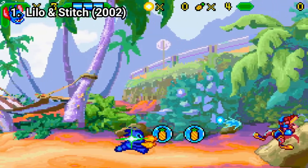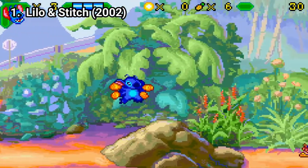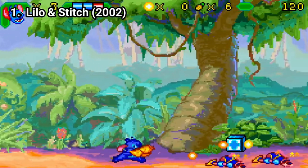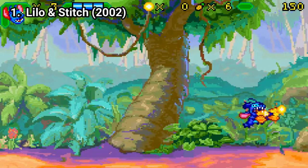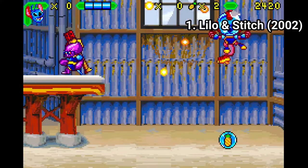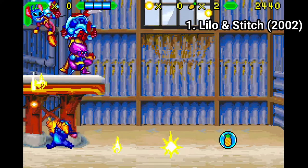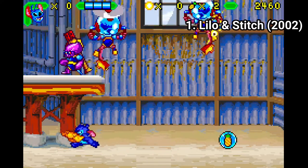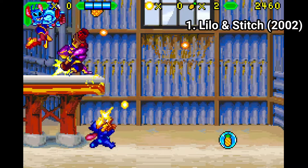Lilo and Stitch is a tough game, but a great game. It combines multiple gameplay elements and all of them are great. One type of level has you play as Stitch in a Metal Slug kind of fashion — you go from left to right and blast your way through enemies. You can shoot while crouching, which makes the game even tougher, but it never felt broken or tough because of the game's fault. It was just tough because the game is tough.